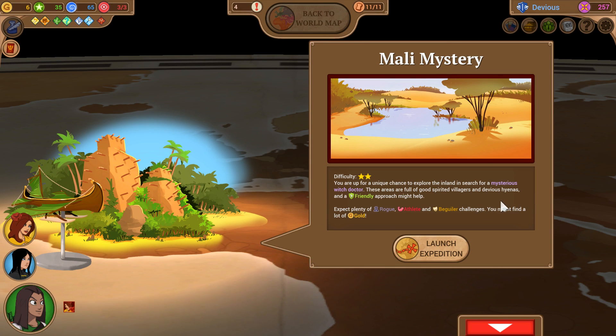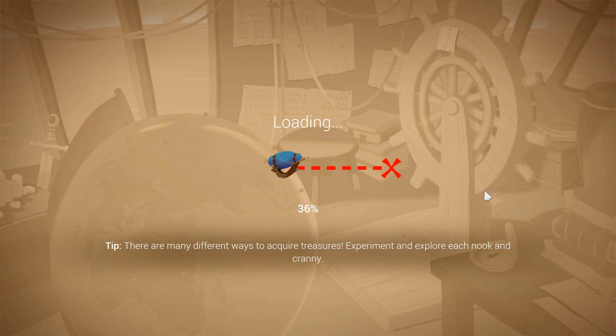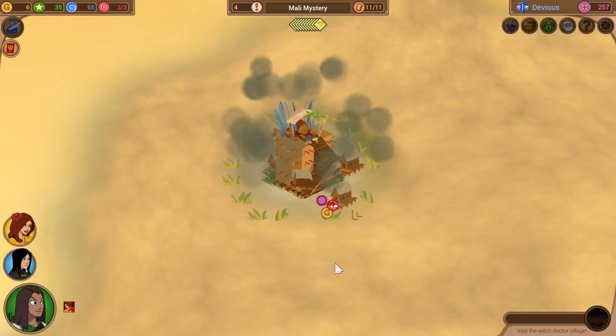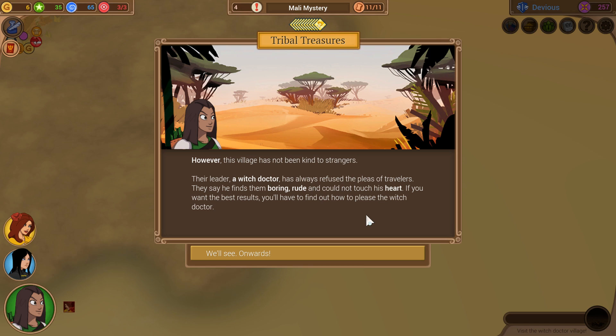Let's do it. So, the Molly mystery — we have not seen this yet in this series. A friendly approach might help. I have a great deal of confidence in myself. 'Recently, the world has grown interested in the cultural treasures from West Africa. A group of people little studied and understood still lives in these areas. A prosperous clan lives in a large village somewhere near. Hattis is positive that you'll find a treasure here.' We're not super well suited to the combat here, but I think we will be able to muddle through; we're going to have to be a little careful. 'This village has not been kind to strangers. Their leader, a witch doctor, has always refused the pleas of travelers. They say he finds them boring, rude, and could not touch his heart. If you want the best results, you'll have to find out how to please the witch doctor.'